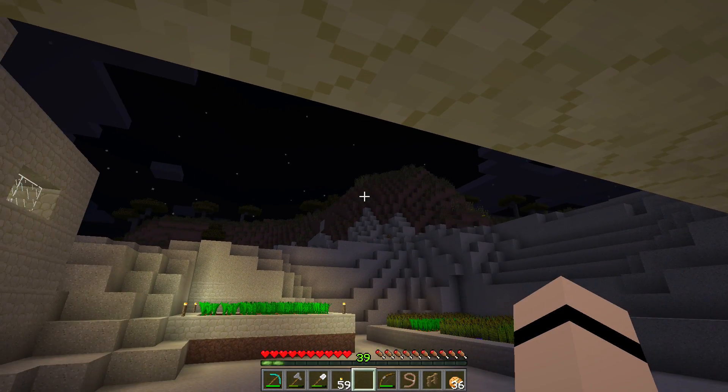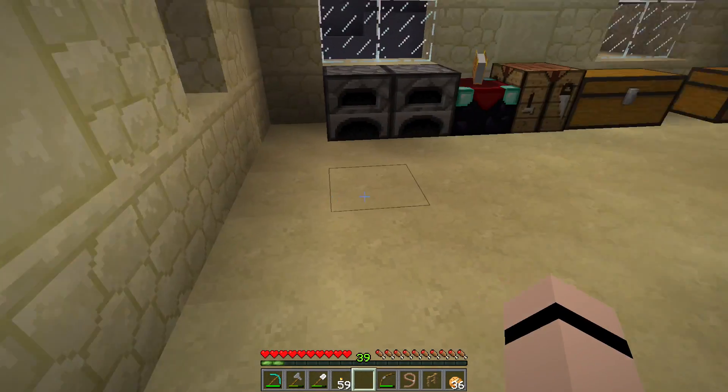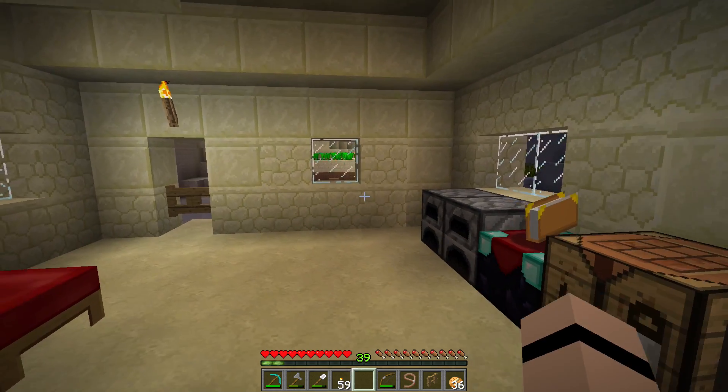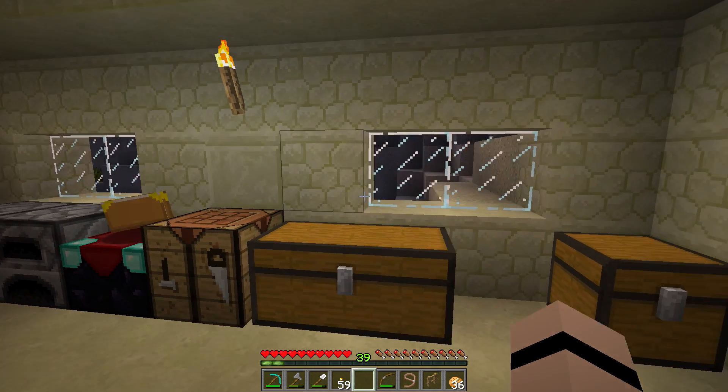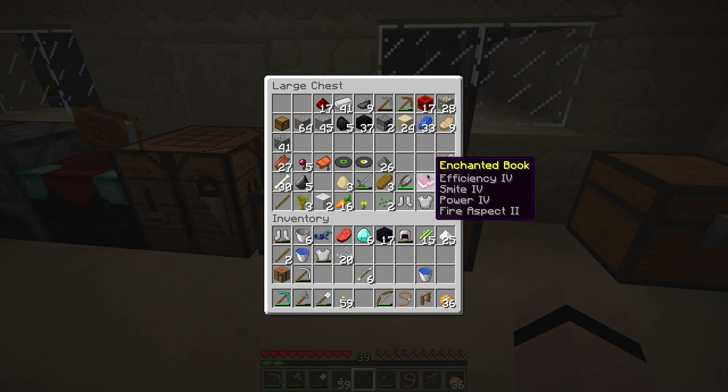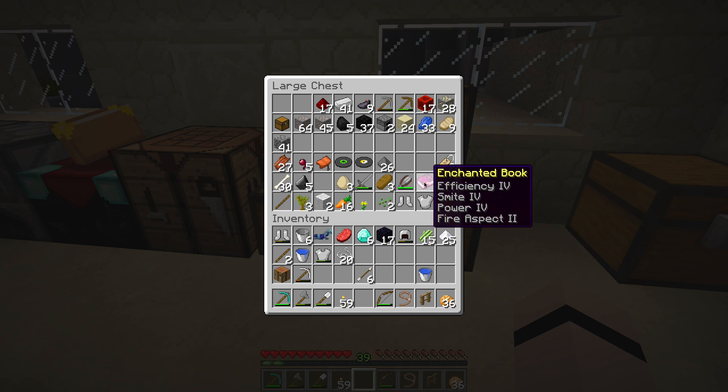Because we finally started to build something. We will have some enchantment going on. We have 6 diamonds left we can spend on building gear, and we have 39 levels which we will spend for enchantment on that gear. We found this very beautiful book last time and I considered a lot what to do with it. We have so many different enchantments on it - we can spend it on a pickaxe for efficiency 4, or an axe, or a shovel. We can spend it on a sword for smite 4 and fire aspect 2, or on a bow for power 4. I thought a lot about it and I decided to put it on an axe.